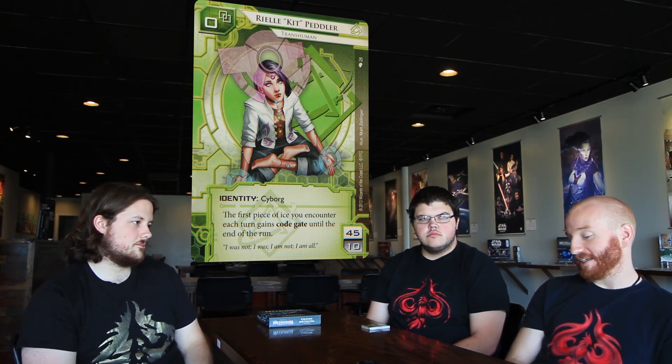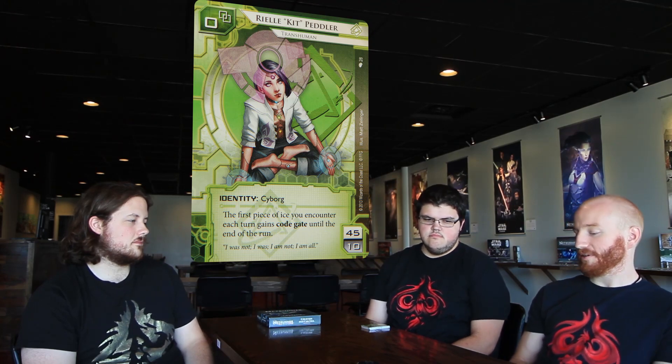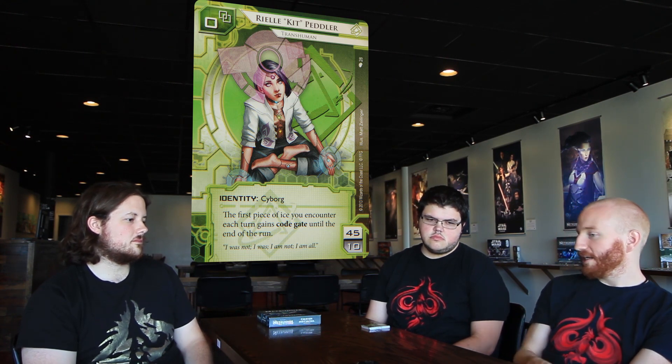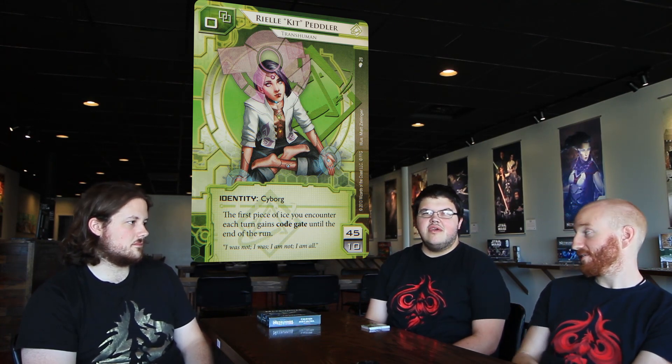In one way it makes code gates more essential because you need them on the outside of your servers. On the other hand it makes code gates less good — let's say you have a Tollbooth as your first ice on your remote and then an Eli on top of it. Well now that's not nearly as good because a Gordian is going to get through that entire server to get down to the agenda. It makes them more efficient and less efficient at the same time — there's a lot to think about with Kit.